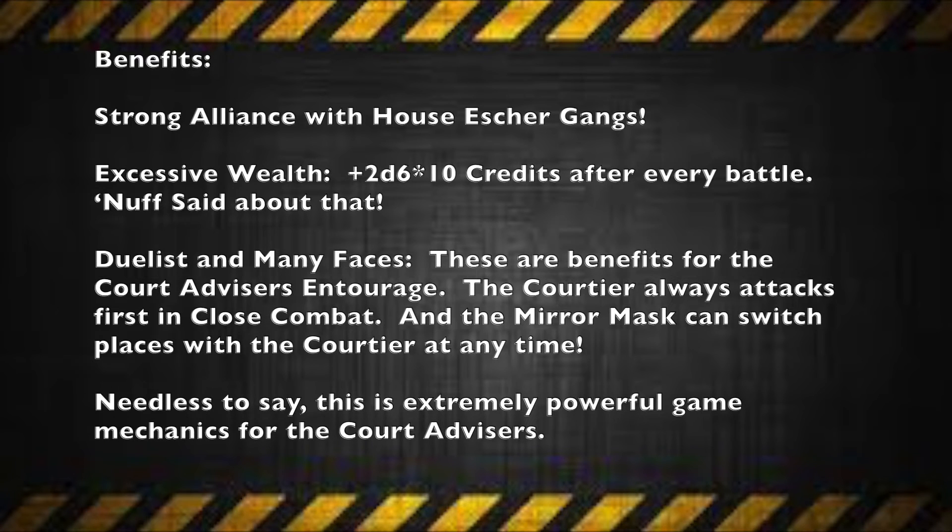One of the strong benefits of making an alliance with House Ulanti is that if you're an Escher gang, you have a very strong alliance right off the bat. House Ulanti and House Escher have a long proud tradition of being allies, making it much more difficult to break this alliance. One of the benefits you get is called Excessive Wealth, which means that at the end of every single battle you earn 2d6 times 10 credits. Being able to net up to 200 credits from a battle is extremely powerful for generating wealth quickly.